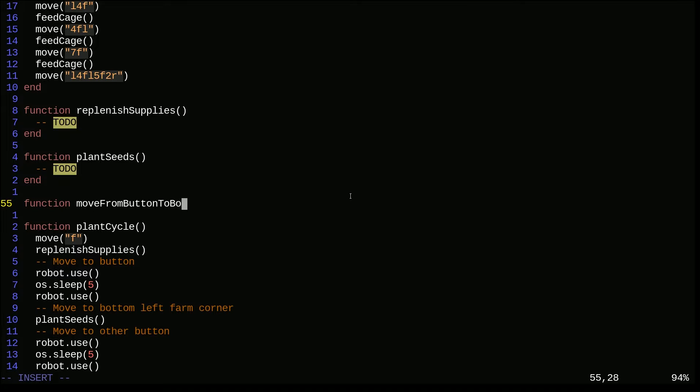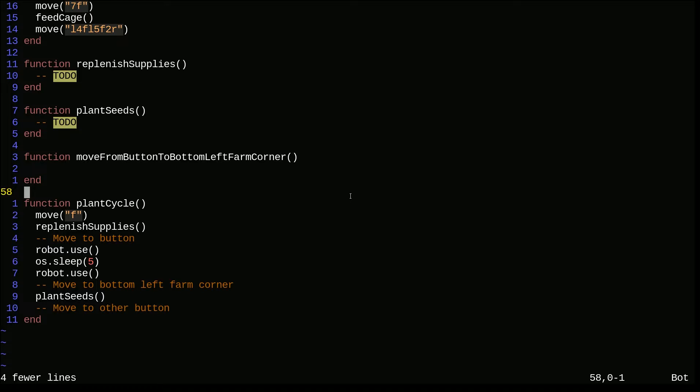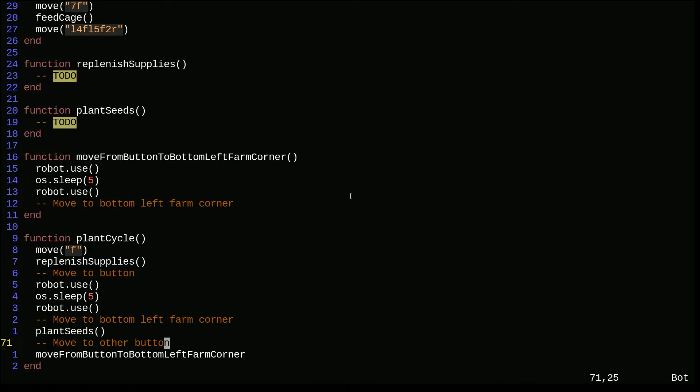Our farm is symmetrical so we can call cycle_farm twice. When you can't come up with a useful name, at least don't try to make it seem as though we're useful. So: move to button, cycle the farm, plant the seeds, move to other button, cycle the farm, plant the seeds. And actually since we're doing cycle, plant the seeds can just be part of this big function so we're not repeating ourselves.